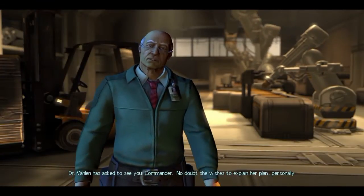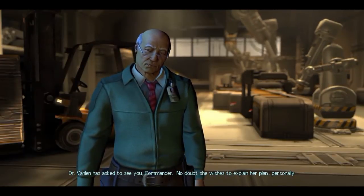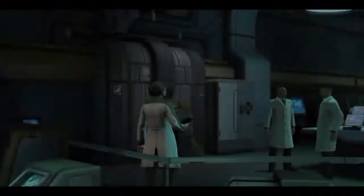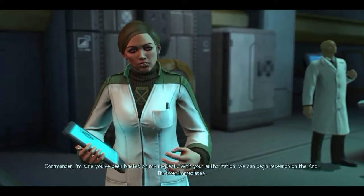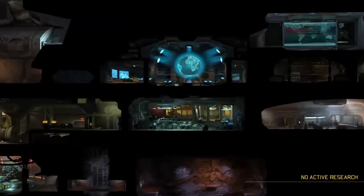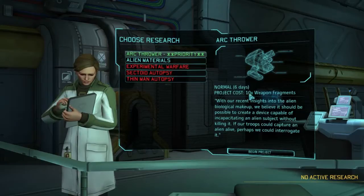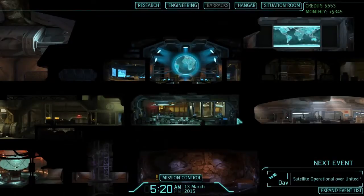Dr. Valen has asked to see you, Commander — no doubt she wishes to explain her plan personally. Commander to the research labs. 'Commander, I'm sure you've been briefed on my request. With your authorization, we can begin research on the arc thrower immediately.' So this is like a stun gun — I should imagine it's a stun gun. Arc thrower, priority. Costs 10 weapon fragments — how do I find out how many weapon fragments I've got? Commander to mission control.